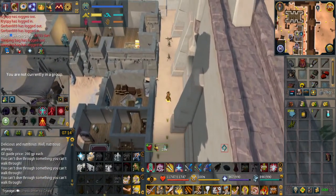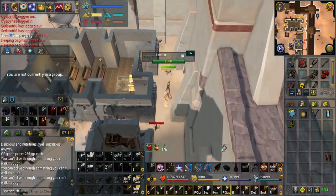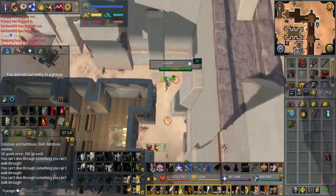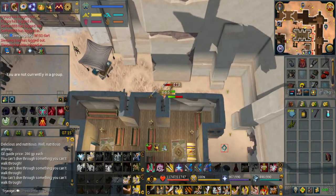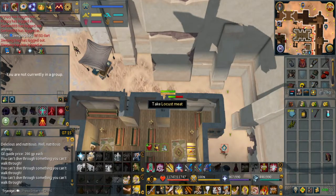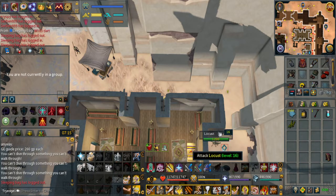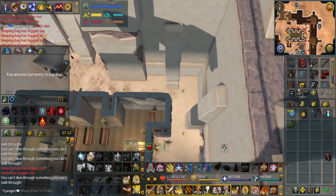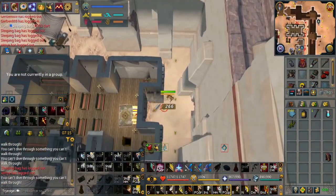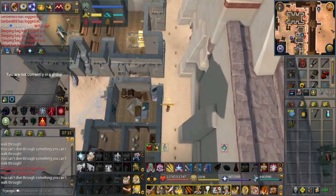Do not pick up the meat just yet - you want to kill them all first, then travel back. Bladed Dive makes this so easy for the travel, it's like an AoE. Once you're done, you need to have area loot on and then start killing them again while picking up the loot as you go. You can Bladed Dive, quickly click on the meat, then spacebar and go to the next Locust, although they do have a slow respawn timer.